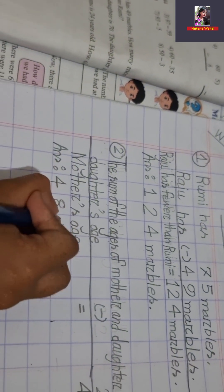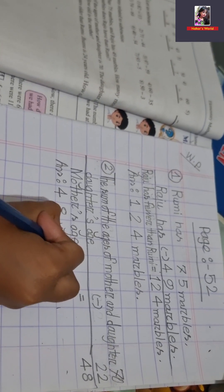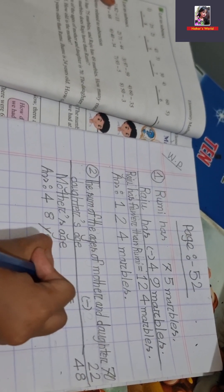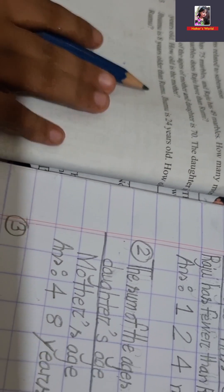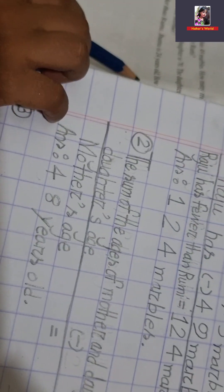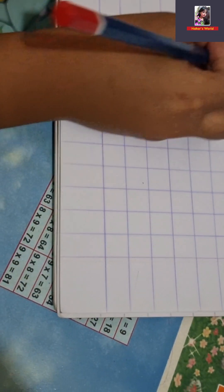Years. Old. 8 years older than Rubo. Rubo is 24 years old. How old is Rubo? Solution.